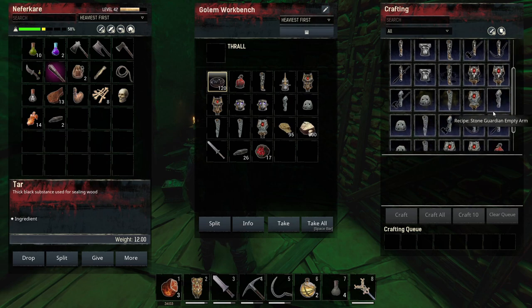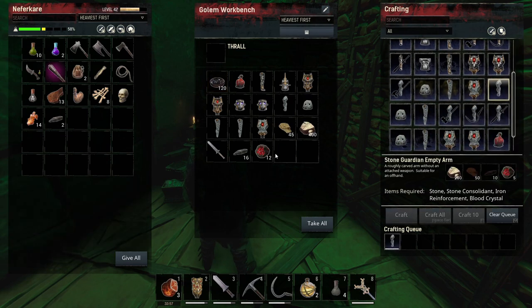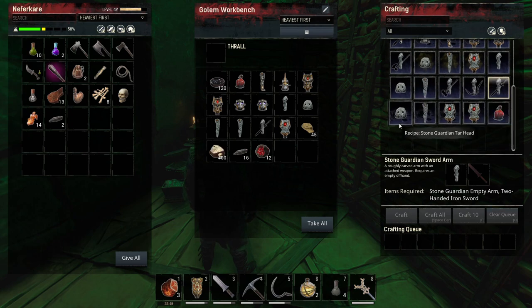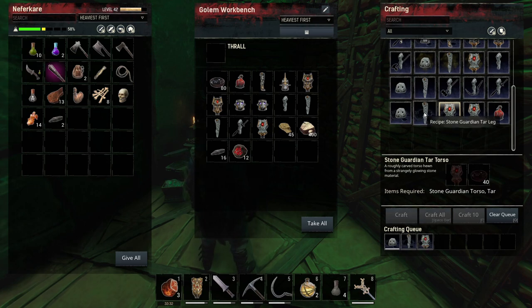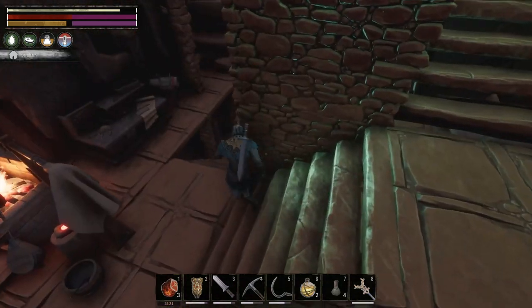One arm, one head — we just need one more arm. Also, with the arm we already crafted the two-handed iron sword. Let's turn this golem into a sword-wielding one. I have no idea what this does but it's going to be a tar head golem. We're missing some tar for the second leg, which is fine — let's go get some.